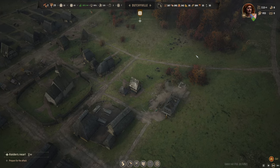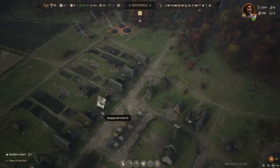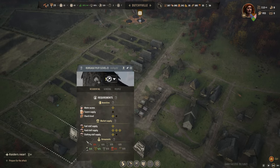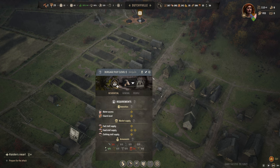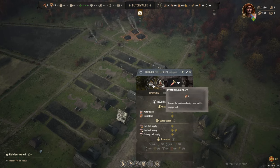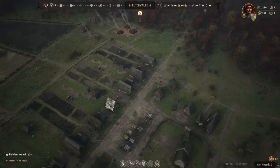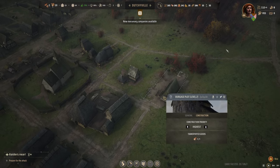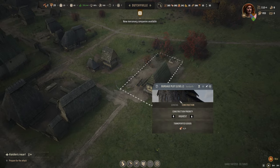Okay they are upgrading. There was a house I could still upgrade with an extra spot. It is upgrading to level two, but I don't want level two - I want more living space on these things. There we go. The level two burgaje plot is now done.